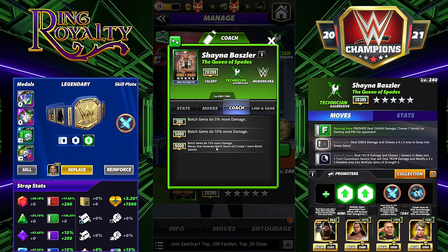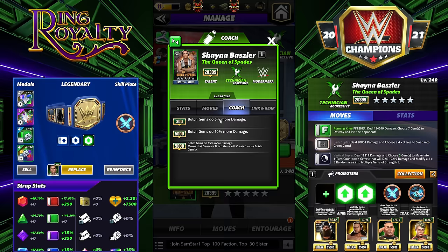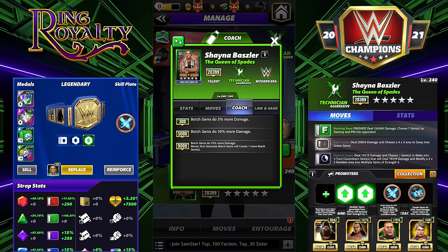She's a botch gem coach. At 9k, botch gems do 15% more damage, and moves that make botch gems create one more. That's the same coaching ability as Blue Blood Triple H.